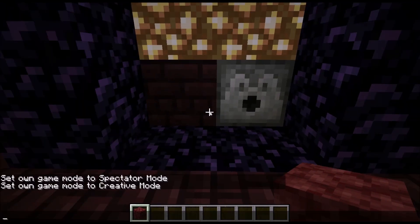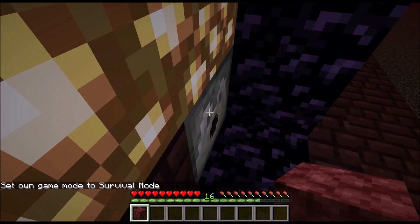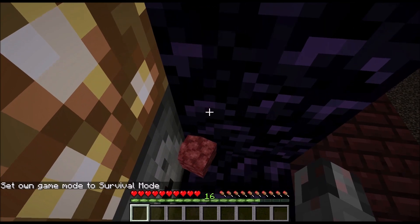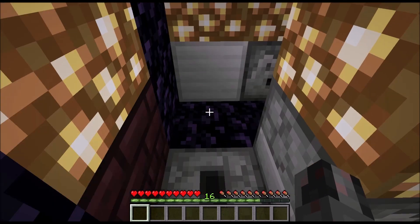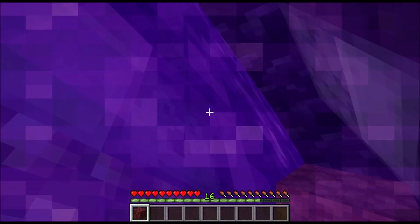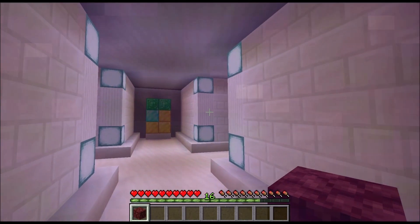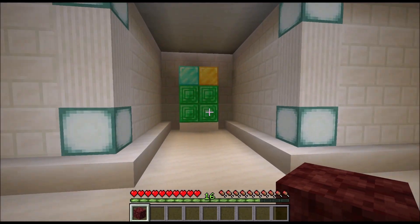Let me quickly get into the correct game mode. Then let's put in our key item and actually put it in there. As you can see, now I got through this door.